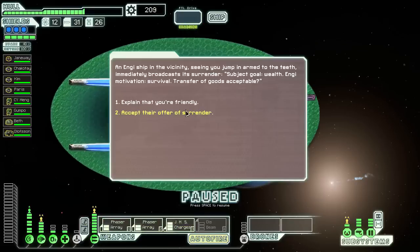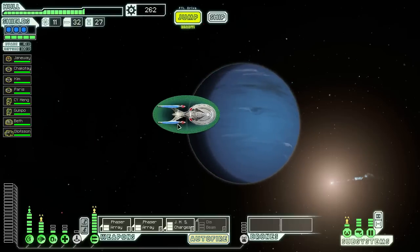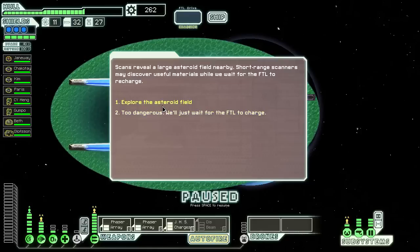Got the Romulan Disruptor Beam. The NNG ship is surrendering. Okay, thank you. Appreciate your stuff. If you explain that you're friendly, they just go away — they don't give you anything, so you just accept.